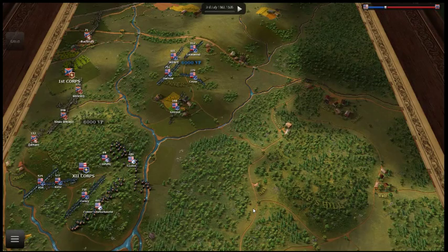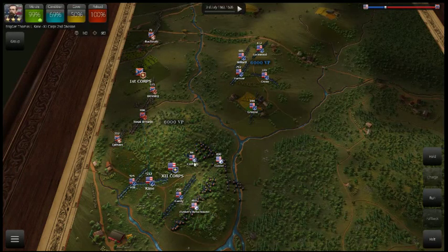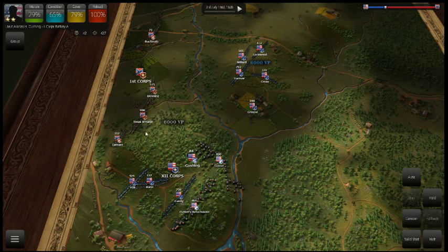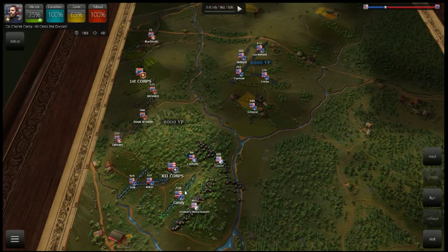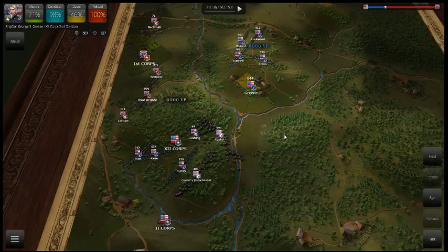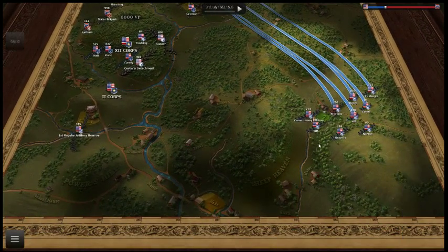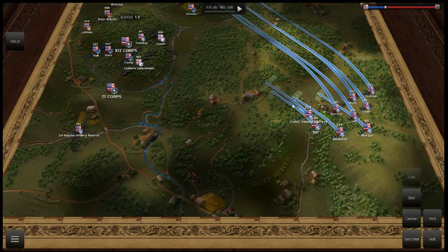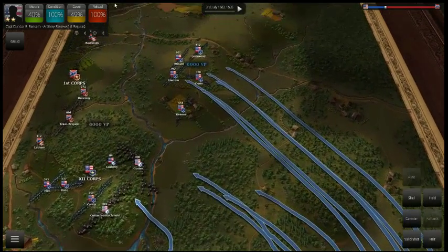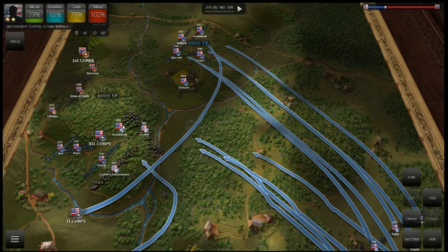No infantry though. We've got to take them on — take on the Texas Brigade. Shell shot into the Texas Brigade, their morale is depleted. Really depleted morale for these guys. I need some artillery on Benners Hill. Push five units up there. Lots of artillery. Let's get a Corps Commander up there on Benners Hill.